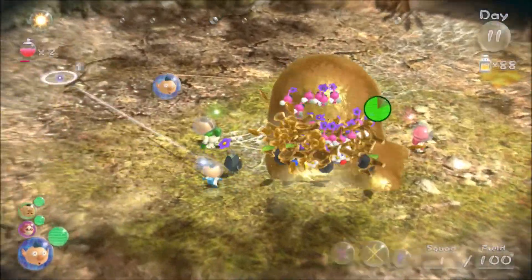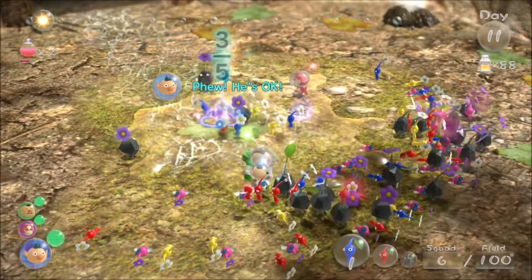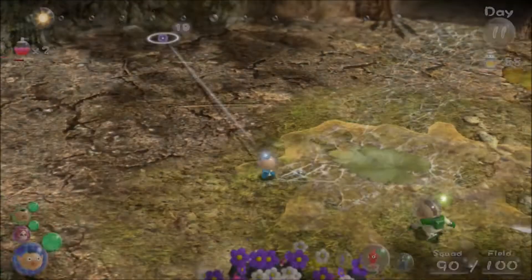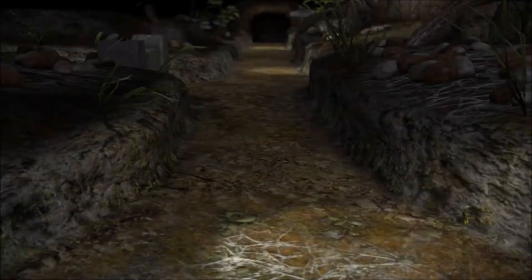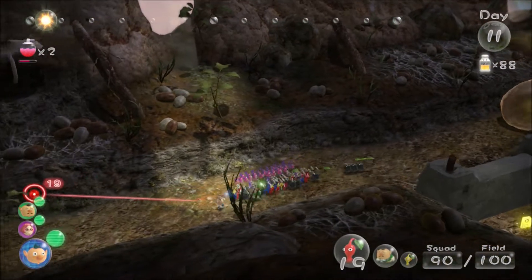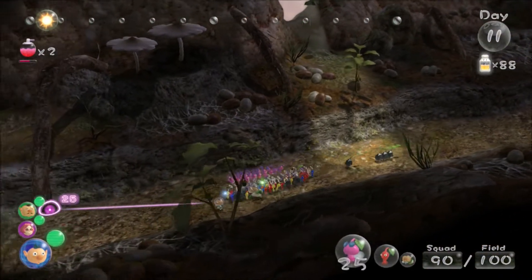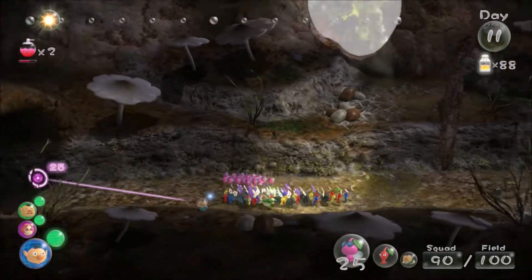Swarm this blob with all your Pikmin and then throw as many Pikmin as you can on Olimar as fast as you can. Skip the cutscene and just walk into the familiar bloke — everyone will be with you after the cutscene no matter what. Now just run away from the Plasm Wraith; he's coming closer to you. Just keep running down this corridor and you'll be fine.